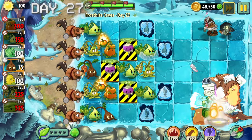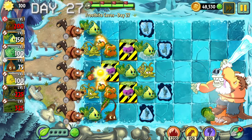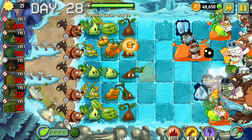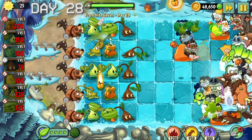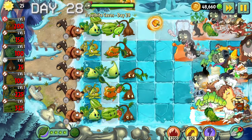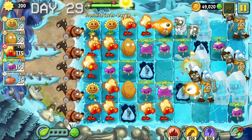Day 27 was really easy - there were no weasel dudes in sight. Also, we can just freeze a gargantuar now with our plants, which shouldn't be possible since it is one of the strongest zombies in the game. Day 28 was the last stand level - this level was actually really fun. I didn't lose a single plant even though there were some strong zombies. This goes to show that catapults can be extremely strong if used correctly.